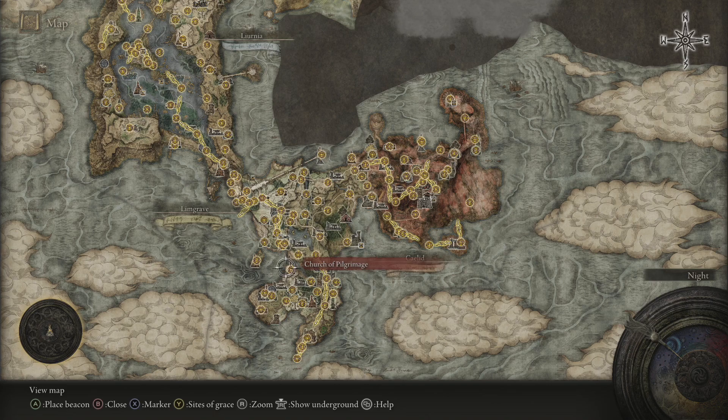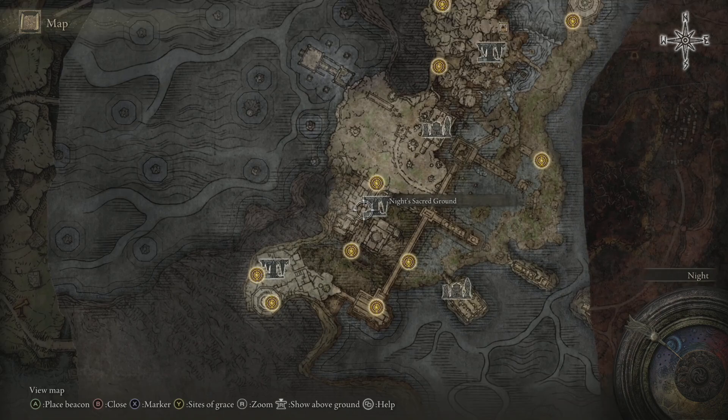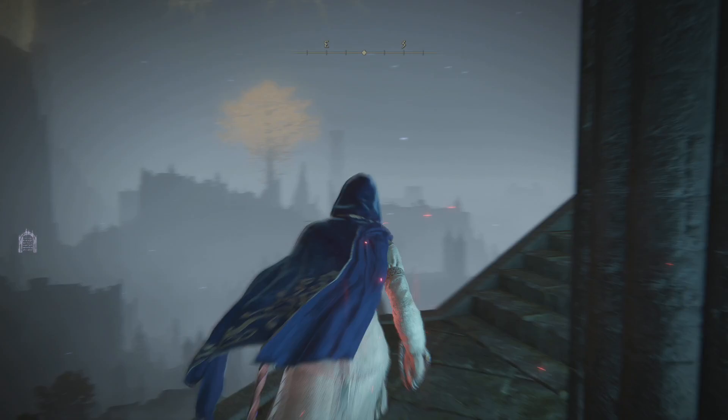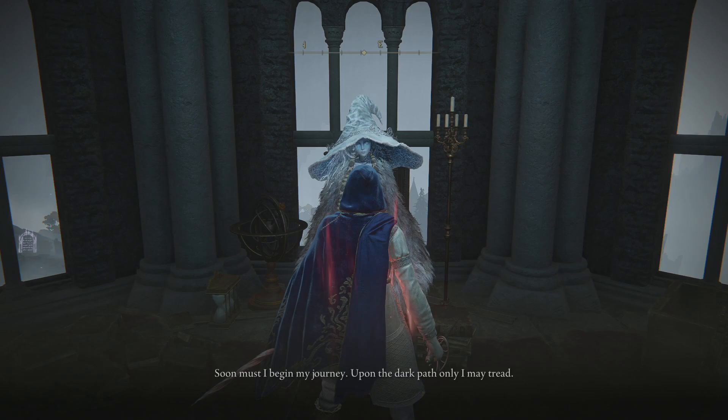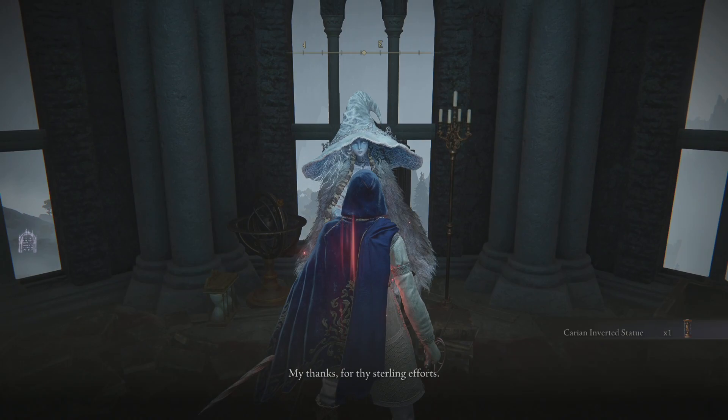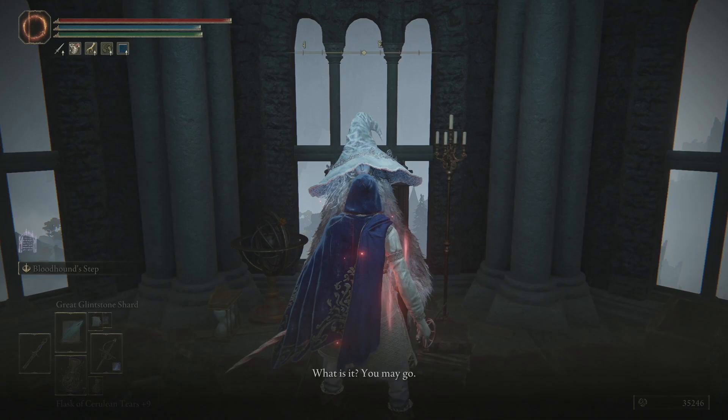I know there's going to be a lot of people that want to know how we've done everything that we've just done. Long story short, you will need to have been to the Night's Sacred Ground and picked up the Fingerslayer Blade from there. Everything you need for the walkthrough is in the walkthrough — I'm not going to continually repeat everything we've done up to this point. If you're joining just for this episode, you'll need to look back at how you get to this point. This is what's going to allow us to flip over the Carian Study Hall.